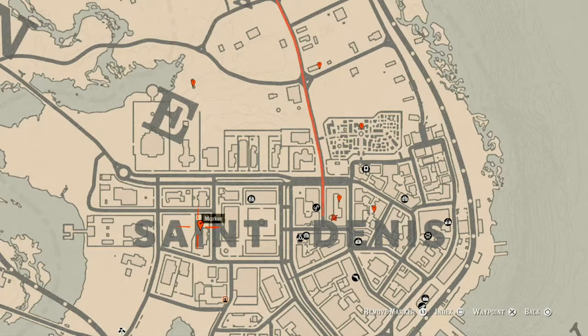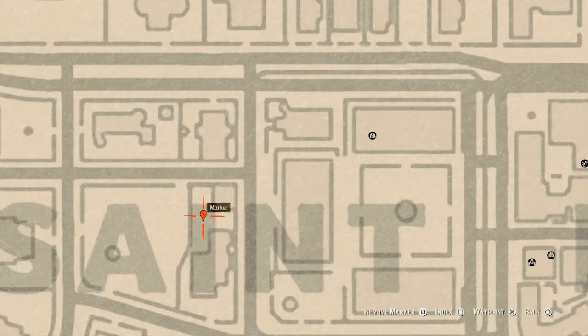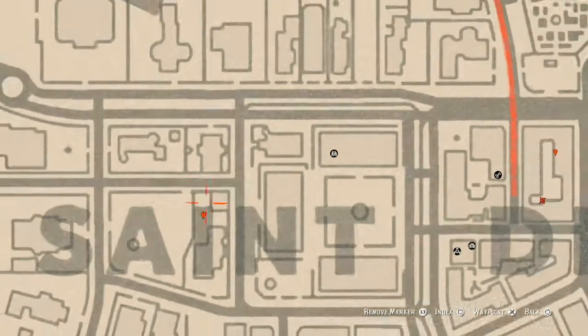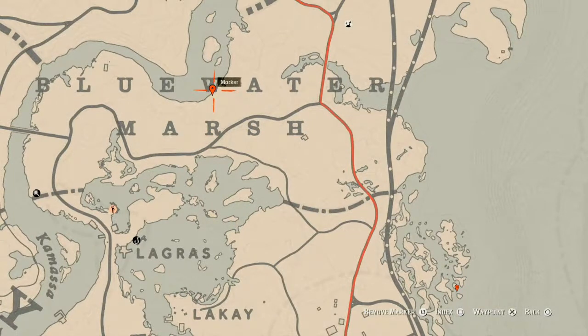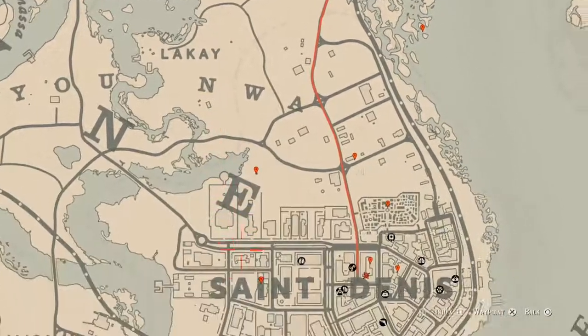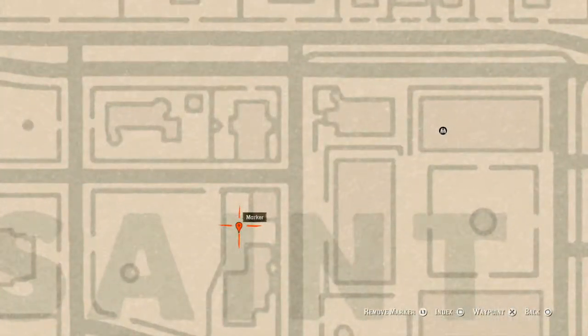Our next marker right here is another family heirloom — an ivory hairpin. Do not get that mixed up with the ivory comb up near the W. This ivory hairpin is sitting on a white table that has a chessboard on it, and right on that chessboard you will find your ivory hairpin.